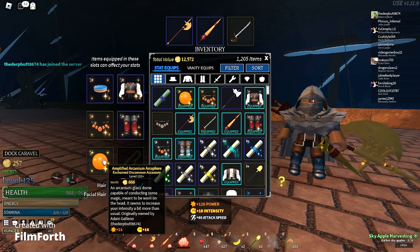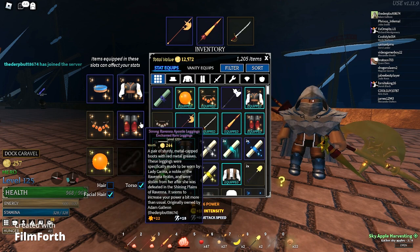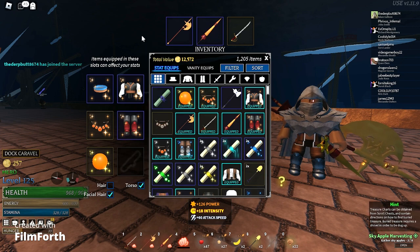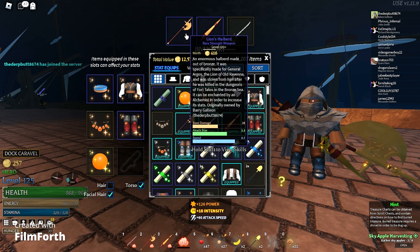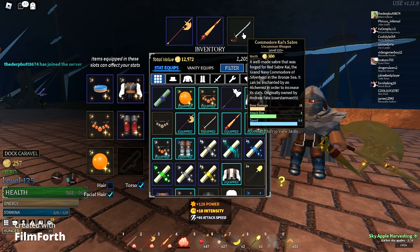Once it is enchanted, I should have 133 power and 60 attack speed. This set drops from Lady Karina — she's a boss in the main story. The weapons I'm using are the Lion's Halberd, the Lance of Loyalty, and the Kai Saber. If you don't know how to get the first two, they both drop from General Argos — he's another boss. The Kai Saber drops from Commodore Kai, who's another boss but not a main story boss.